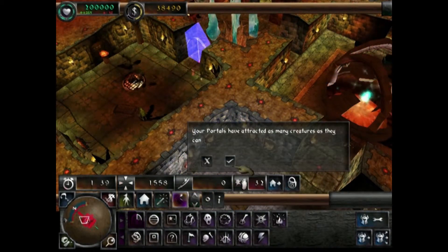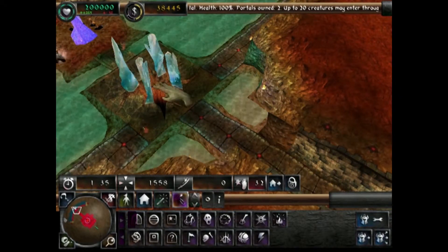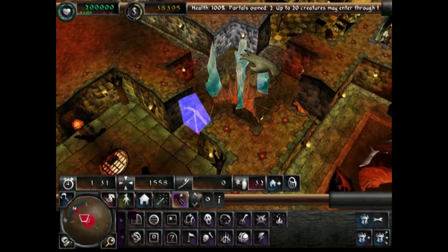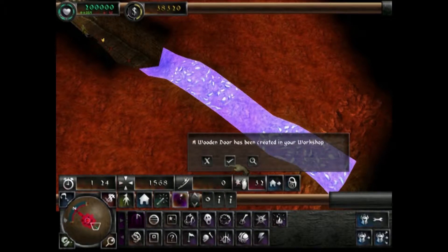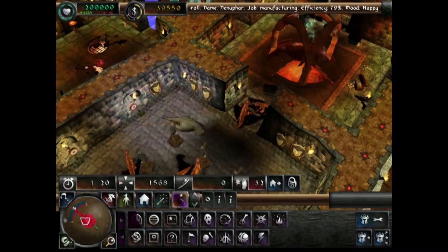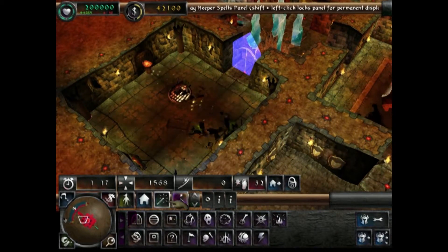My portals have now attracted as many creatures as they can — no more creatures can come through. The only way more creatures could come through is if some of my current creatures left, but we don't want that because it means they're unhappy. So that's why I'm going to build this way. A wooden door has been created in your workshop — so we can open up a portal now.